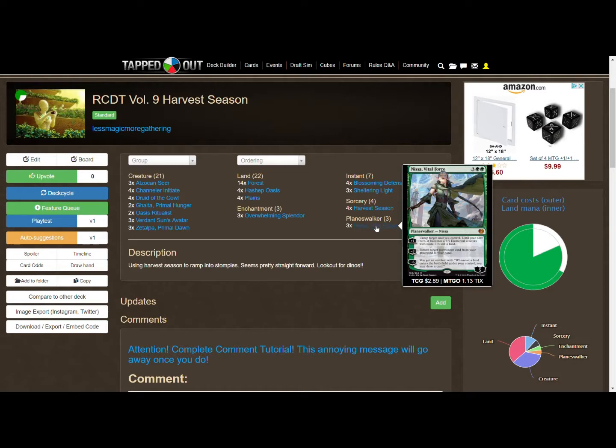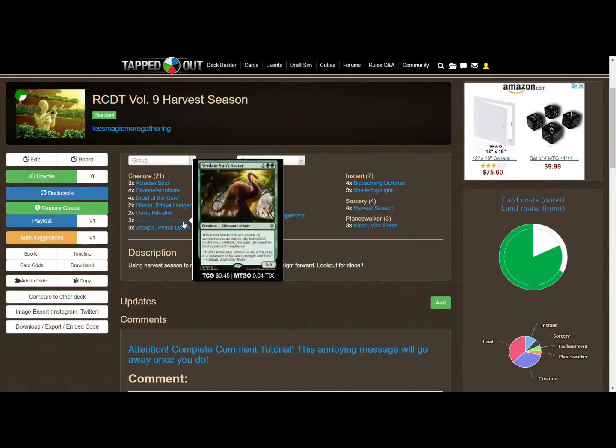You may still have lands in hand to put into play. This leads to several things: you're thinning out your deck, getting lands into play, drawing extra cards if you have that emblem, and building up a ton of mana.